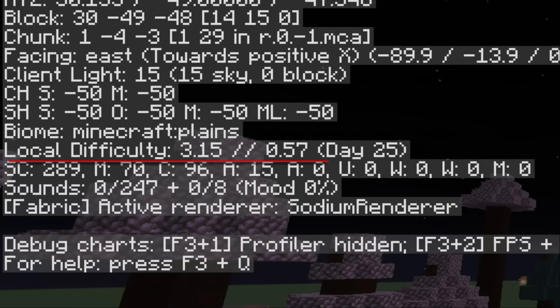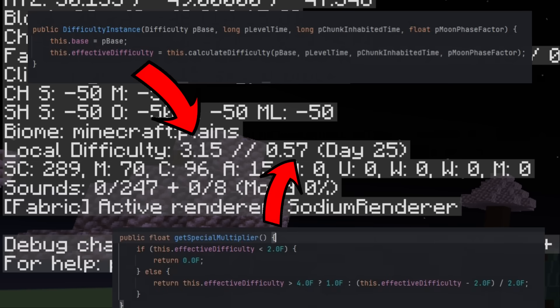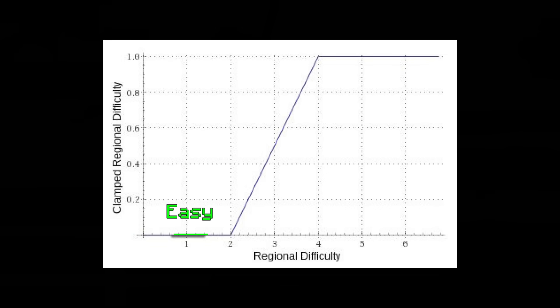When you press F3, next to the local difficulty, it actually shows your effective difficulty. And the second value is your special multiplier, which is a lot more important. If you have the easy difficulty selected, then this value will always be 0.